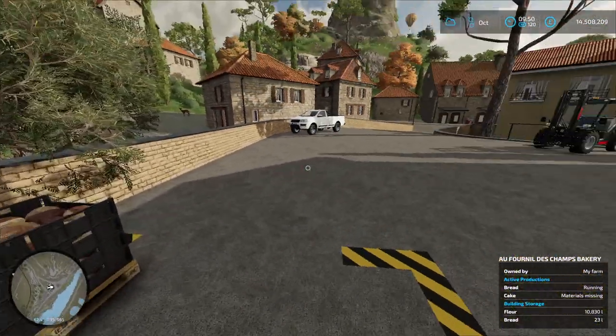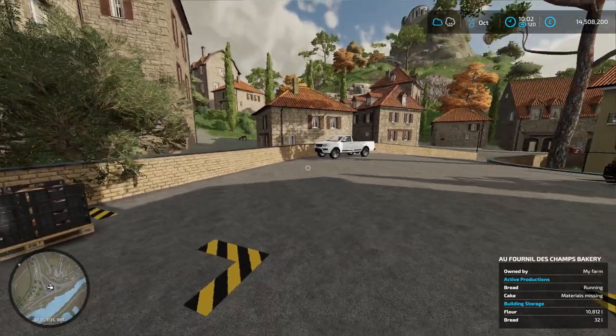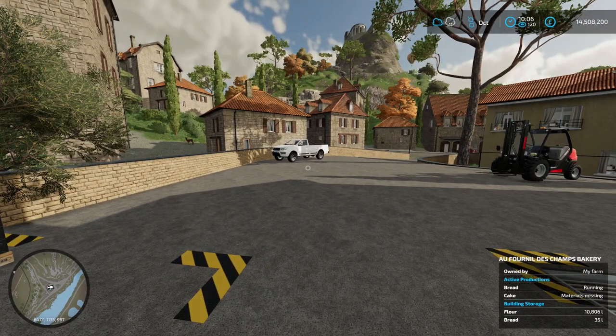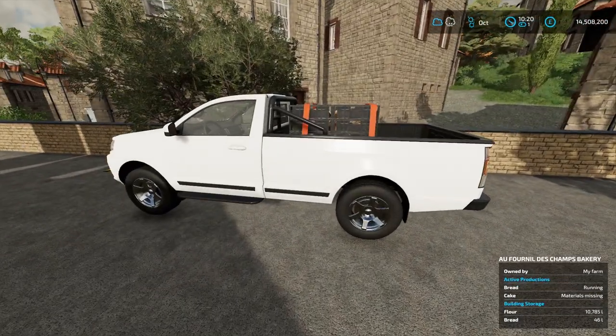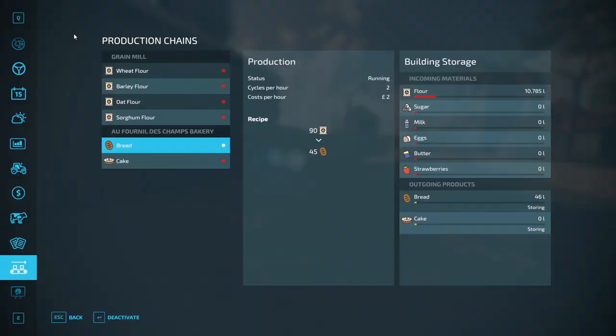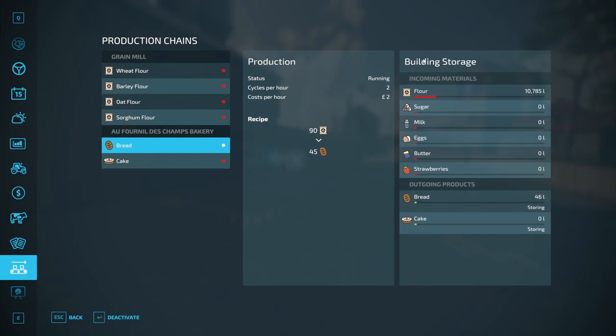Now all that's left to do with your bread is come along with a forklift, pick it up, put it in the truck and take it somewhere to sell. I've got the bread loaded in the pickup using the forklift and it's strapped down. Before we go and sell it, I just want to show you that all of the wheat put into the grain mill has been turned into flour overnight and it's all in storage for the bakery, so the bakery will just keep churning out bread until it's used up all the flour.